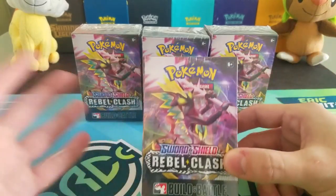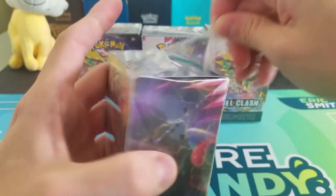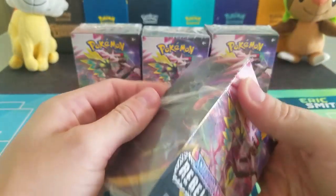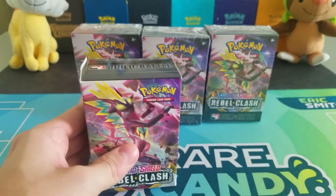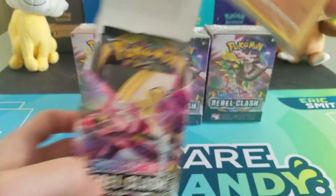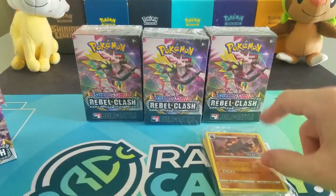Anyways, let's get into this — we're going to start with pre-release kit number one. I figured we'll do four of these since there are four promos, and maybe we can pull one of each promo and complete the set. In terms of the promos, I really like Flapple — it's one of the cooler cards from the set as a non-ultra rare. I wouldn't mind Luxray either since it's a stage two with Rare Candy. We're actually going to get Colossal, so Xander is going to be hype on this — he really likes Colossal.